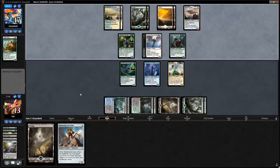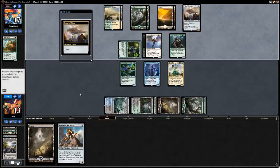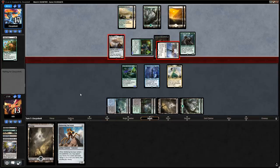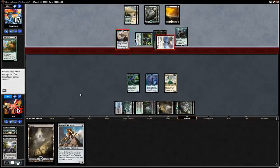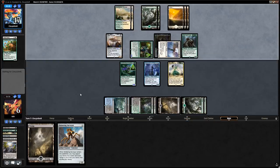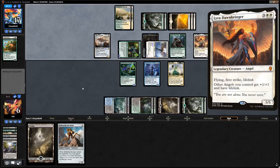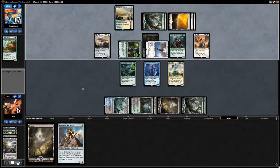Let's hope Muldrotha survives for a turn so we can get some value out of the graveyard, but we're in trouble — getting hit for seven in the air is going to kill us in two turns. Heart of Kiran gets crewed again, flyers get in, we go down to six. Next turn we'll be able to get back the Harvester from the graveyard.